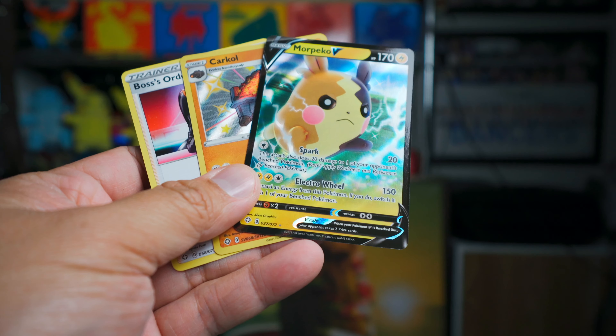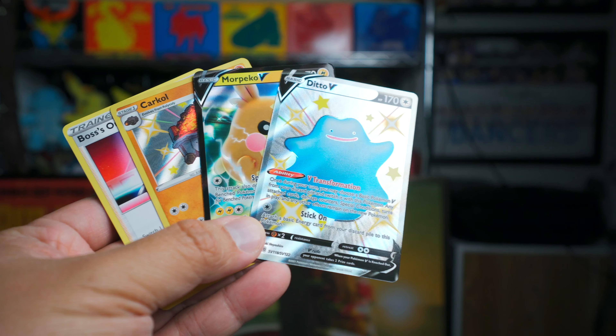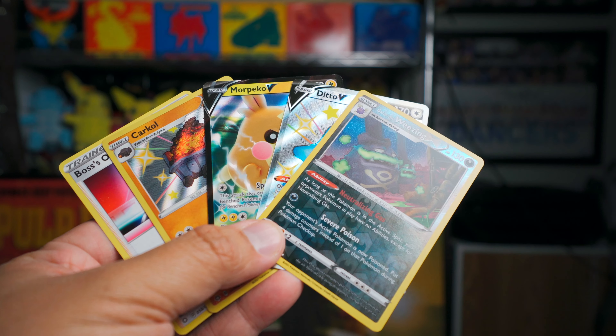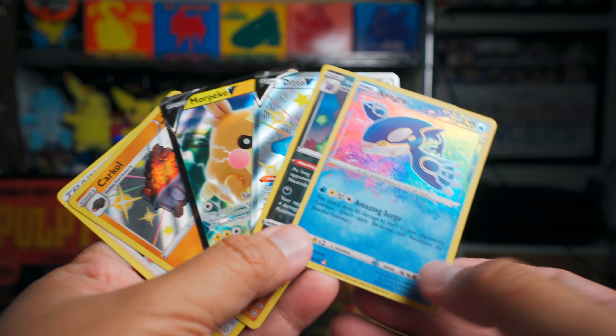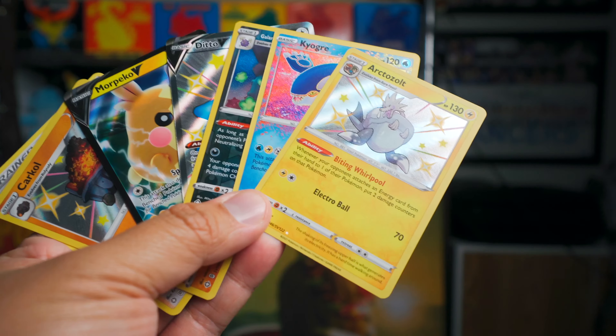We just got two more packs to go here, so we're quickly drawing to the end already. We got a Horsea and a Morpeko V — it's a good one. I don't see that many Morpeko decks out there now, but when Shining Fates came out, I feel like I saw lots of Morpeko decks.